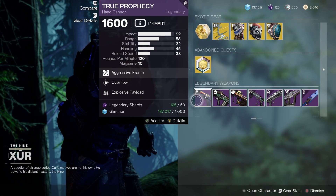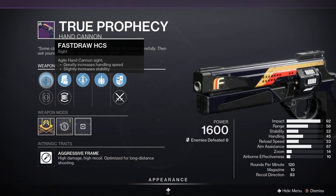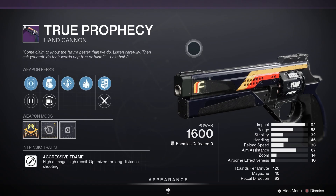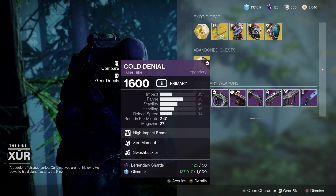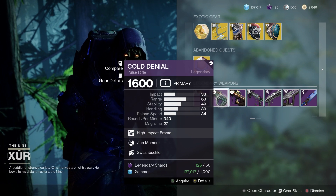Next up, the Legendary Weapons. First of all we have True Prophecy. It's a 120 hand cannon. Fast Draw, ACS, Tactical Mag, Overflow, Blasted Payload. That is going to be good for PvE content, though do be aware it's a slow firing 120 hand cannon compared to the 140s of course.